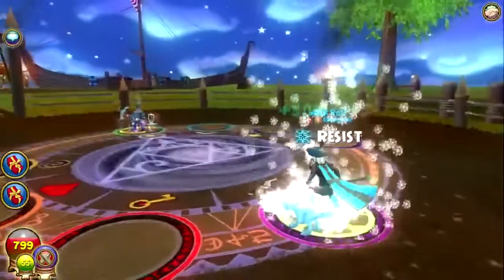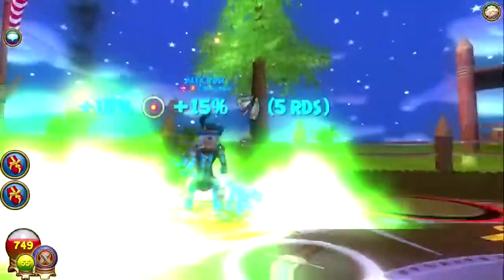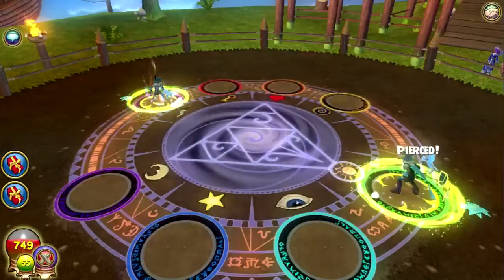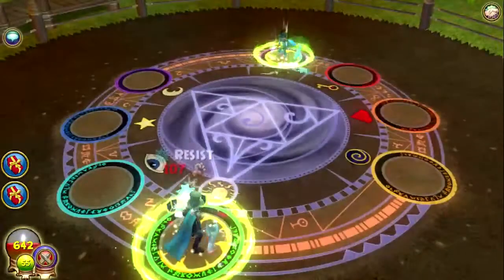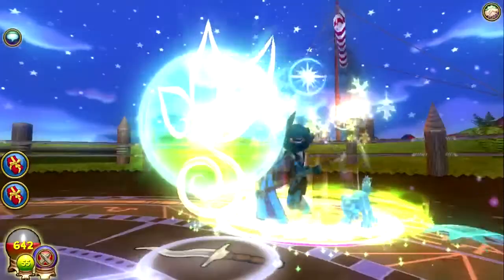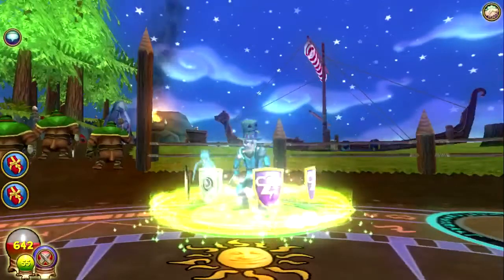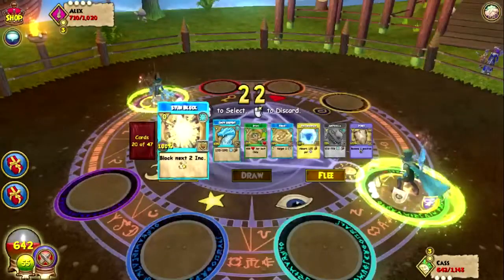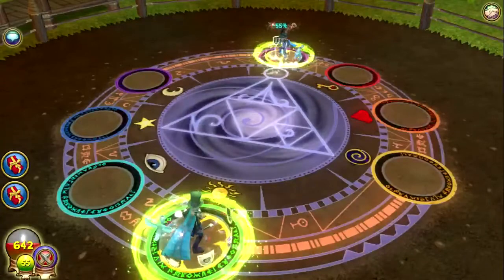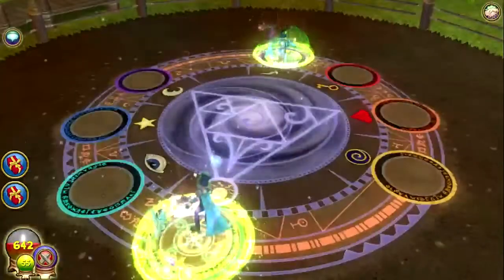That's what I want — thank you so much, pet! And his pet also casts Infallible — that's lovely. I am going to shield for now cause I know he might Arcticzilla. He heals — well then. He stuns. That's interesting, but he doesn't have enough pips for an overtime, so I'm curious to see what he's gonna do. Shield again.